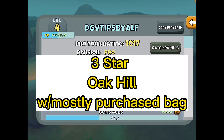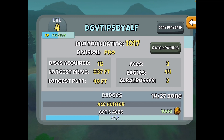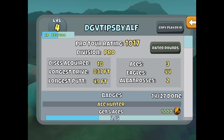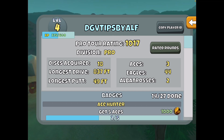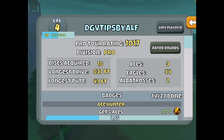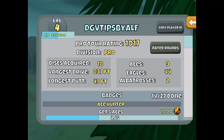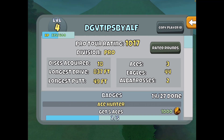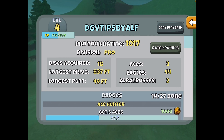For today's video we're going to use the alt account I created yesterday. I created this account primarily to advertise for my YouTube channel with the player name. Yesterday it was a zero account in the morning, and by the evening I'd gotten to the pro rating of 1017. I thought it might be interesting to show what you can do if you're willing to spend a little bit of money — I think I spent like 40 bucks.